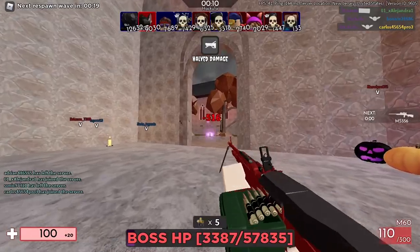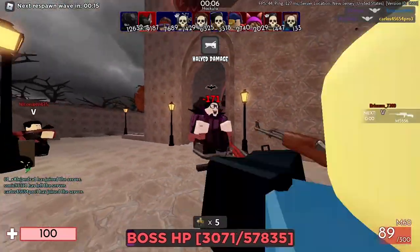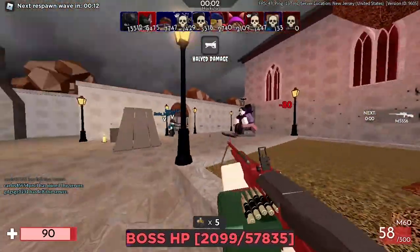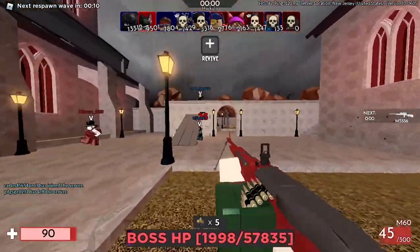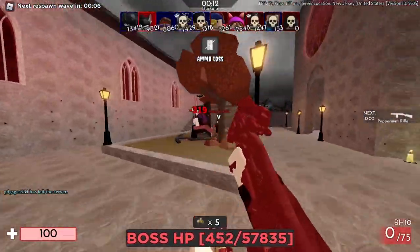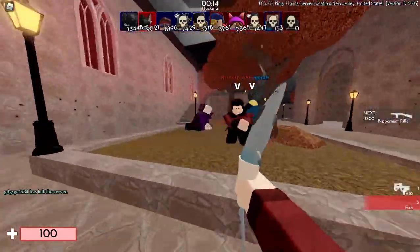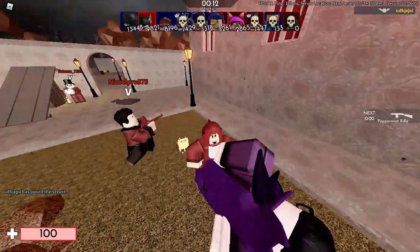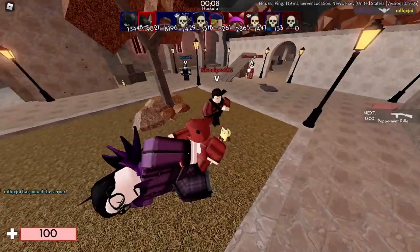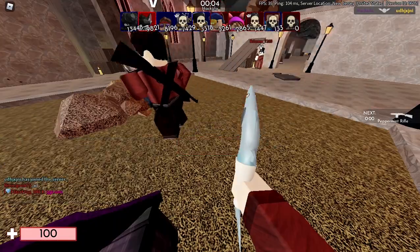As you can see, he's almost dead, and I have a good weapon, so I'm just going to spray him down more — he should be dead in a few seconds. He is dead and you have won the Hakula skin. You must do a certain amount of damage — I believe it's 1,200 damage — to win this skin, so you can't just sit back and do nothing. Contribute to the team and you will be able to get the Hakula skin very easily.